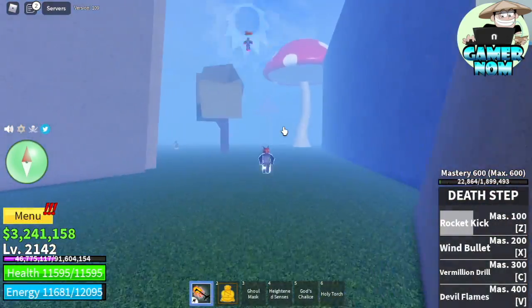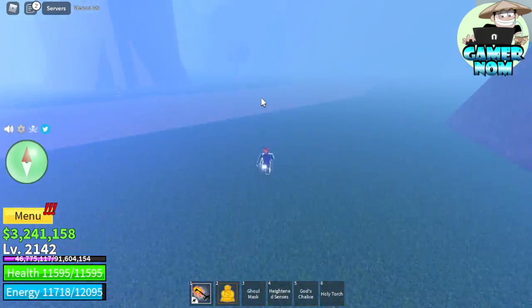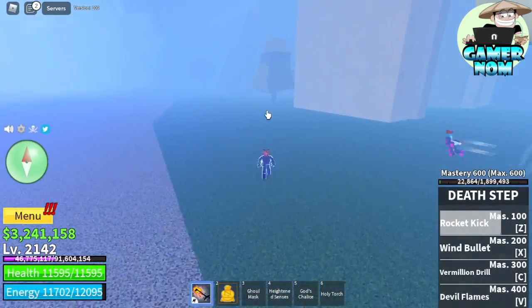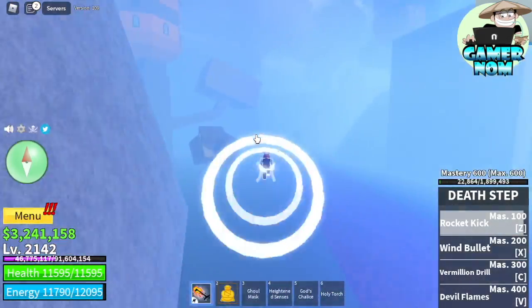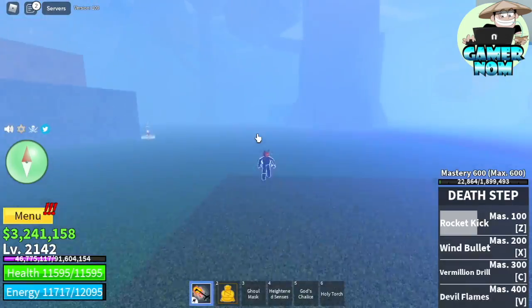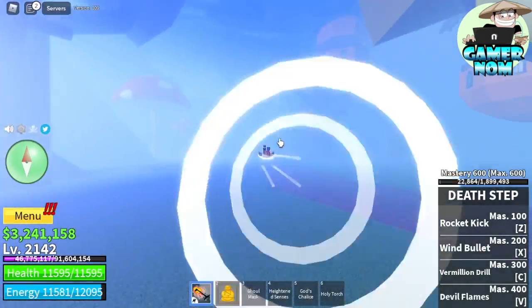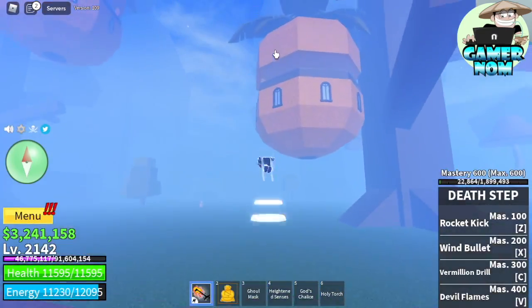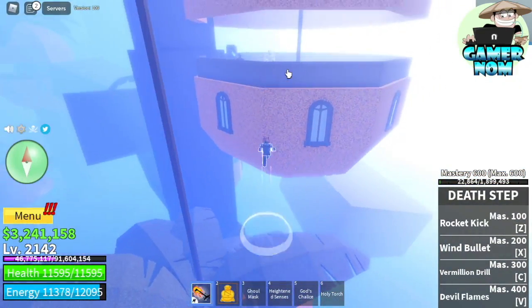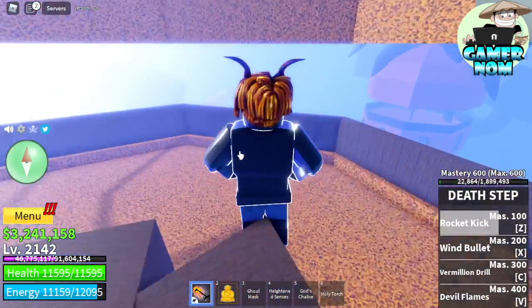You only have five minutes. Turn right — there you go. For the first torch, here it is. Second torch — easy. For the third torch, look for the final tree that has a pineapple and turn to your right. There it is — turn to your right. Jump, use the Z skill of the death step, and there's the third torch.